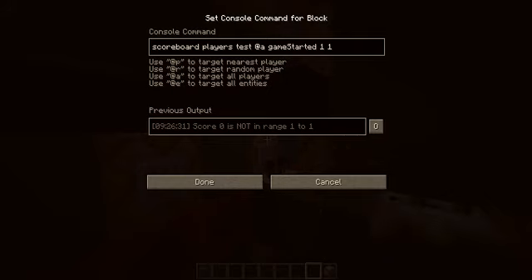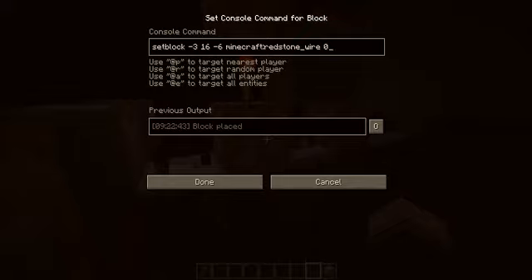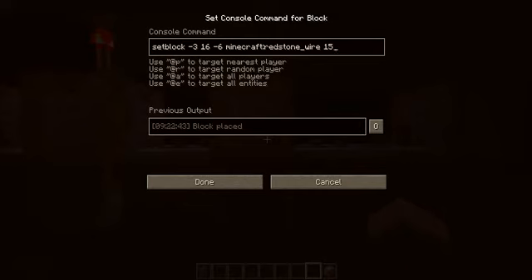To start off, this would test if I had a score of 1. If it didn't, I'll change this to red zone. And I know what you might think — it's not gonna turn on. Well, that's what this one does: turns it on to 15, the max.